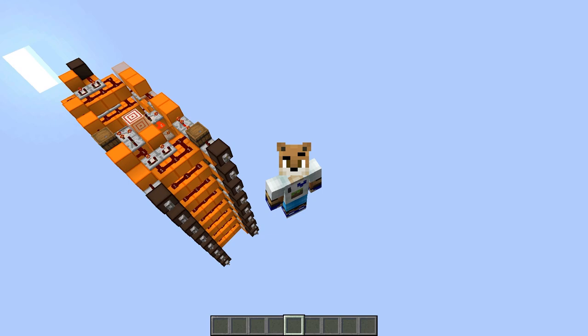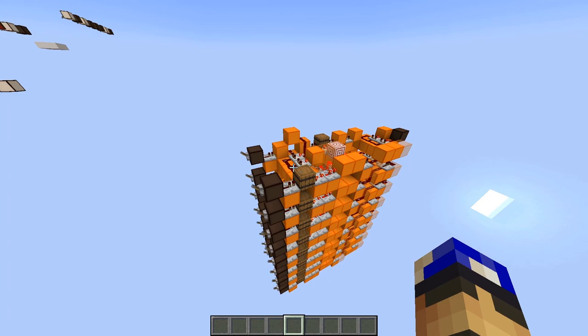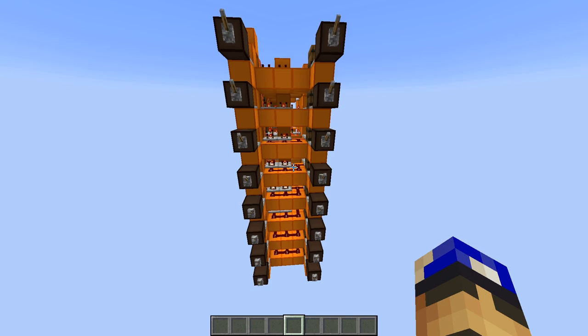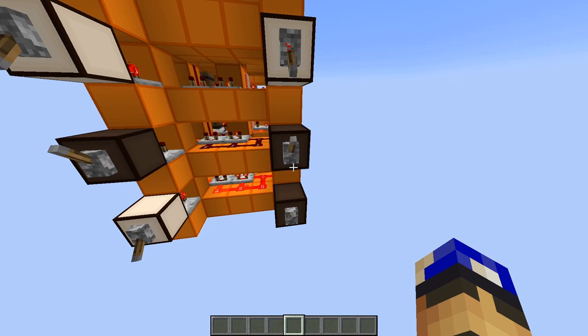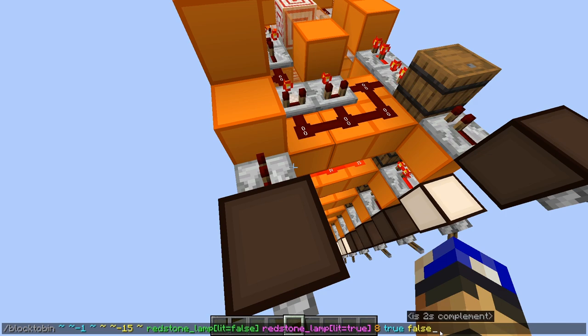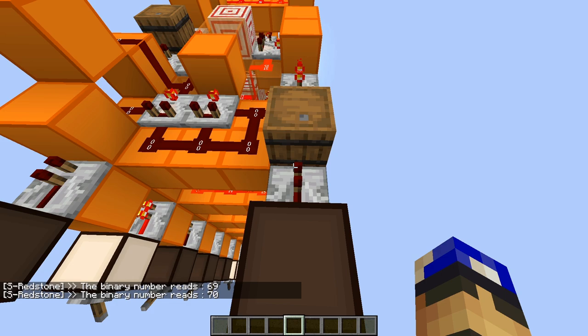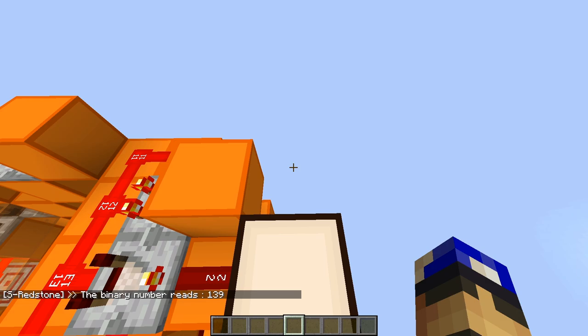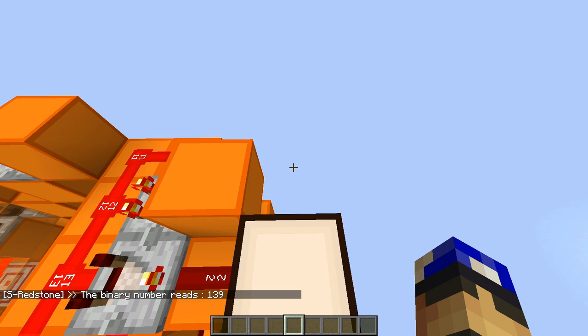Everything until this point was pretty abstract, so let's do a real-situation example. Here I have an 8-bit adder, which adds two binary numbers together at the front and outputs their sum at the back. I want to check if it works correctly by testing it. Let's say I want to add 69 and 70, which adds up to 139. I'm going to input 69 in the first input and 70 in the second input. Then let's verify I entered the right binary numbers using the command — you can also use relative coordinates. We have 69 here and 70 in this one. And finally, checking the output: we go to the back, stand on the number, run the command with relative coordinates, and we can see the output is actually 139. So our 8-bit adder is working correctly.